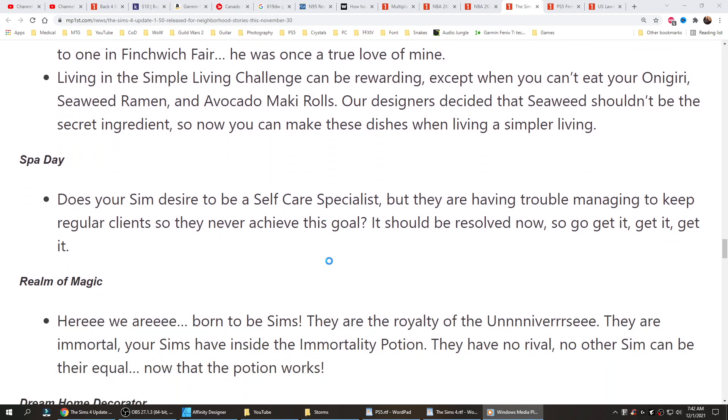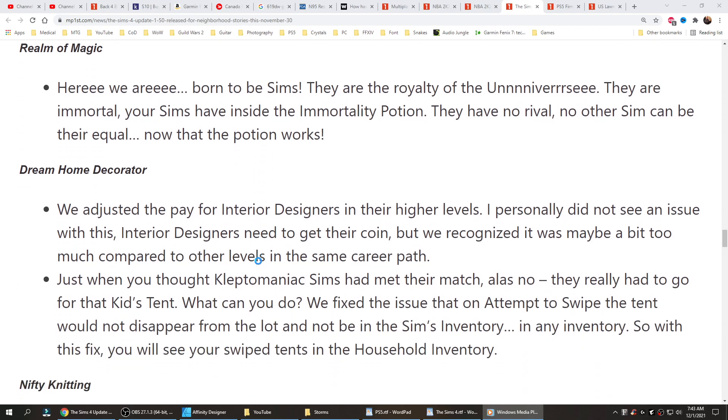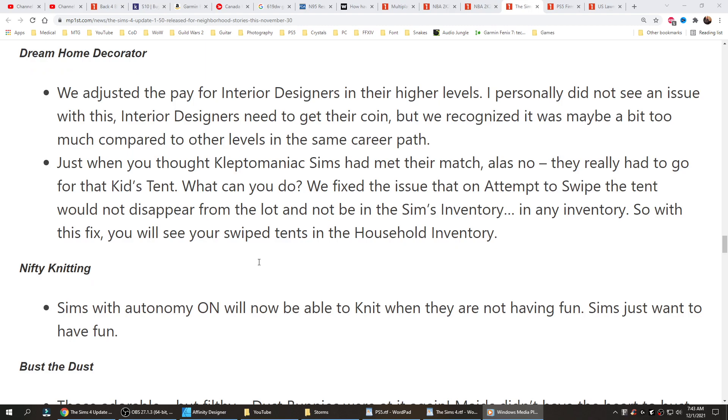Spa Day: does your sim desire to be a self-care specialist but they're having trouble managing to keep regular clients, so they never achieve this goal? It should be resolved now. Realm of Magic: the immortality potion now works. Dream Home Decorator: we adjusted the pay for interior designers at higher levels — it was a bit too much compared to other levels in the same career path. And for kleptomaniac sims who really had to go for that kid's tent — we fixed the issue where swiping the tent would not make it disappear from the lot or appear in the sim's inventory. With this fix, you will see your swiped tents in the household inventory.